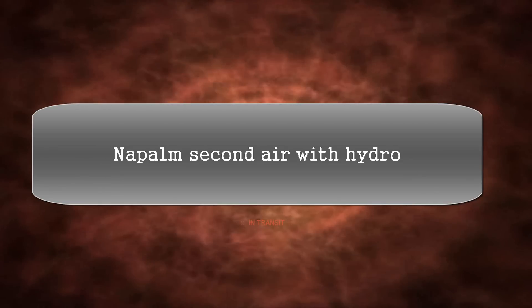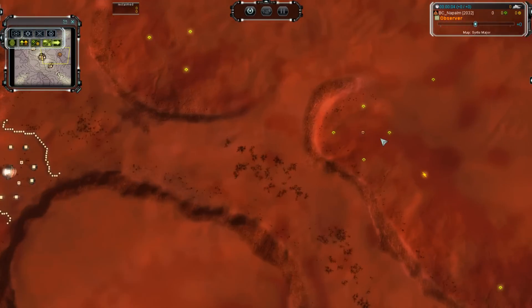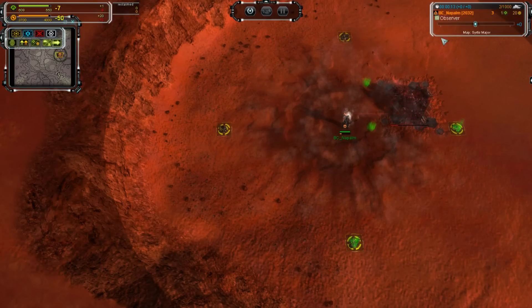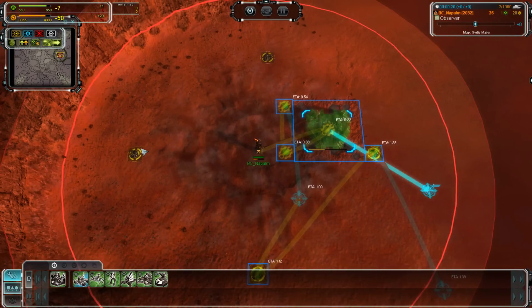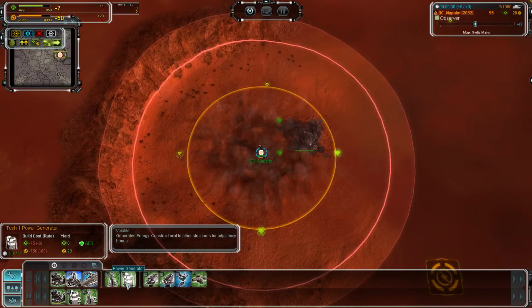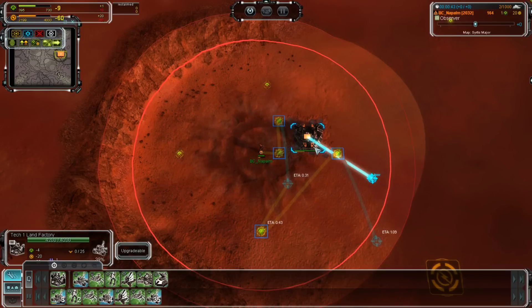He's going to put things in slightly different positions and it will plan a little further than just the first two to three minutes. Instead of going one mass extractor like we saw in the first build order, Napalm is actually going to go two with his ACU. One thing done well is he left the path to the Hydra straight — it's a minimal movement to the Hydra, unlike what I had where the ACU had to move slightly to get the mass extractor in a direction away from the Hydra. That's an improvement in that regard.